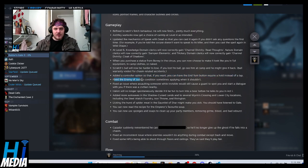Fixed the enemy of justice condition sometimes applying when it shouldn't. Fixed an issue where assaulting someone while invisible would still cause a guard to spot you and start dialogue if there was a civilian nearby. Halsin will no longer spontaneously decide to turn into a bear before talking to you in Act 1. Added more auto-saves in the Shadow-Cursed Lands and several locations in the Lower City, including the Steelwatch Foundry, Iron Throne, and Rivington. Also, licking the hunk of spider meat in the Gauntlet of Shar might make you sick — you should have listened to Gale.